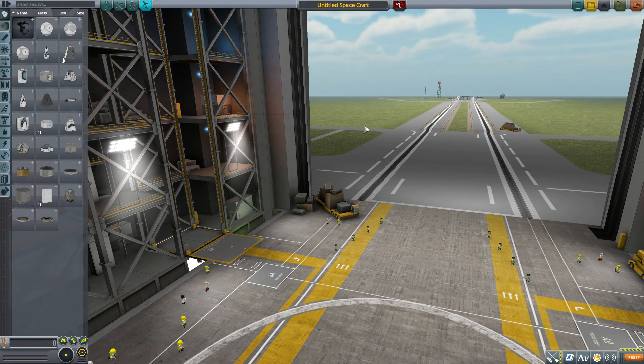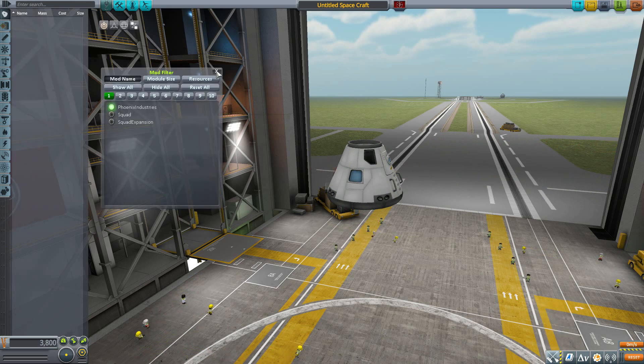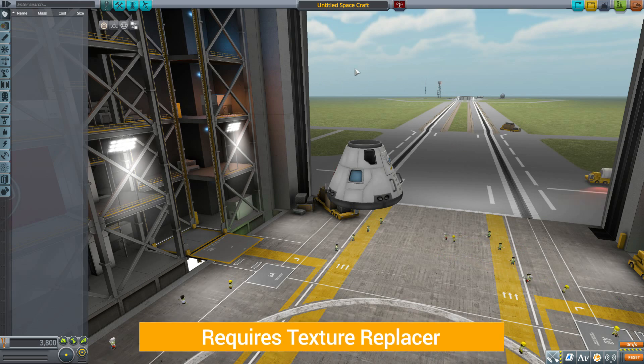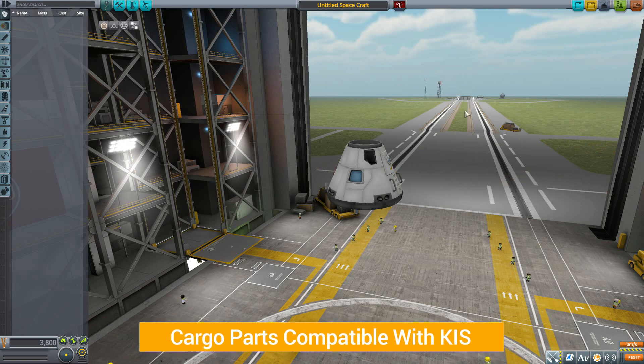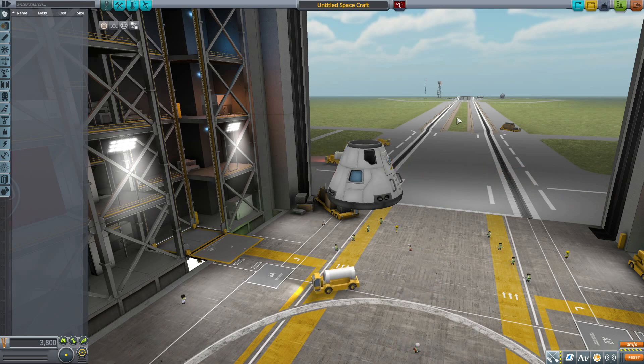Let's jump into the vehicle assembly and have a look at what we do get here. While grabbing the Mark One command pod and using the mod filter, I should mention that there is a prerequisite to get things to work properly — specifically for those EVA suits, you are going to need the Texture Replacer. That's the one dependency. There is also a recommended mod for the cargo parts, and that is the Kerbal Inventory System, which will help you take full advantage of those parts, but it's not required.